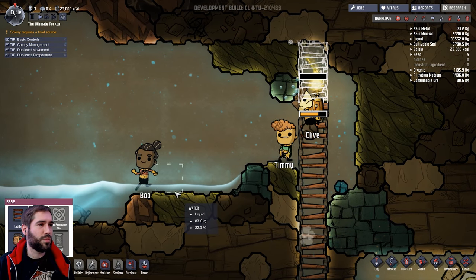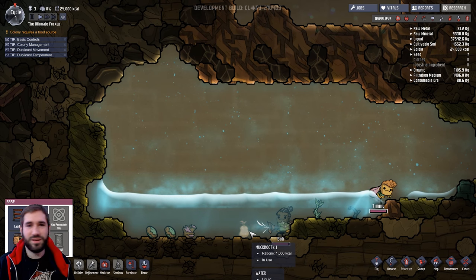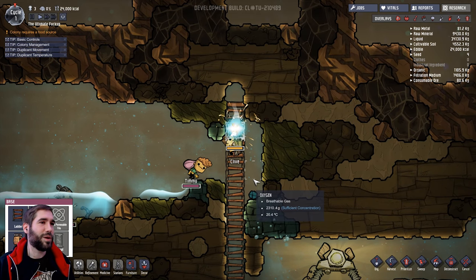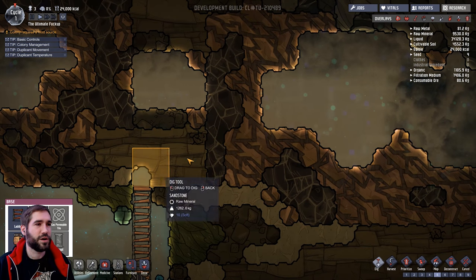Bob, what are you doing? What the hell are you doing? He's going for a swim. Apparently he really, really wants to pick up those seeds - I can't even understand why. He's probably an ungroupful guy.